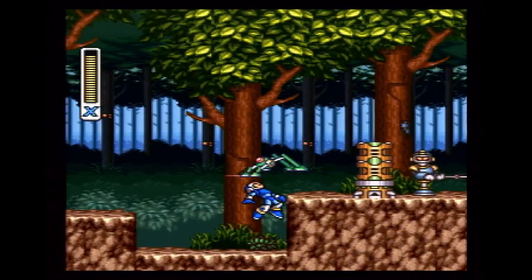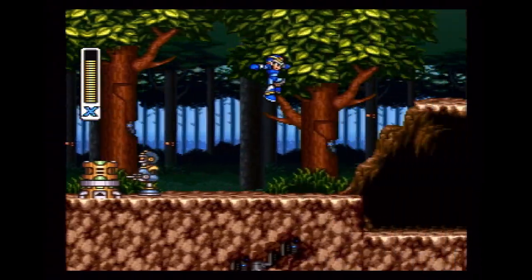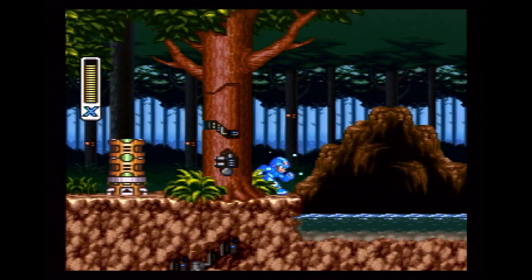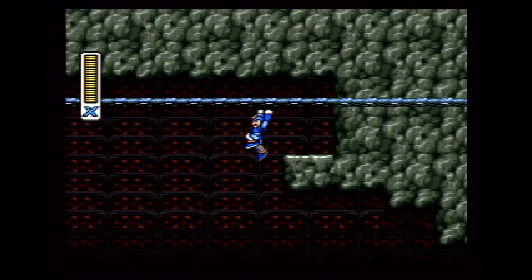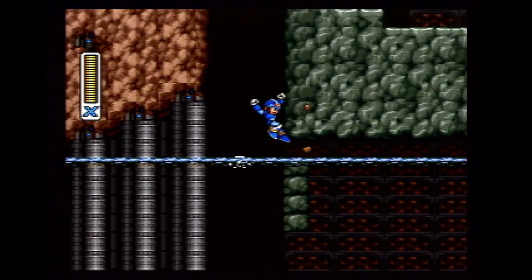Sting Chameleon is located in a dry forest. However, if you beat Launch Octopus, this forest will be dry no more. This water doesn't seem to have as big of an impact in this stage as the two already covered, although it makes it much easier to acquire the heart container here. But did you know that it is possible to get this heart container without the water? It's pretty tricky, but it is possible.